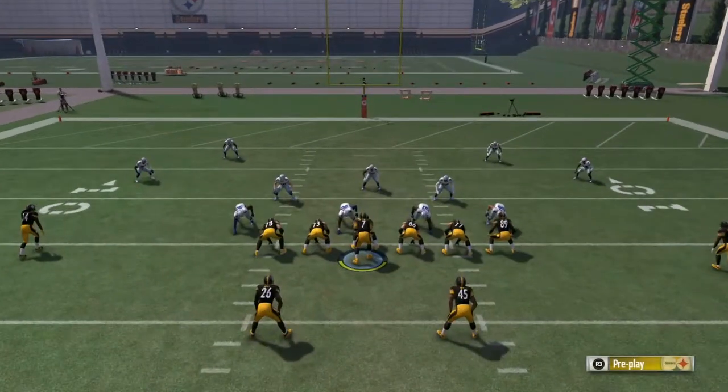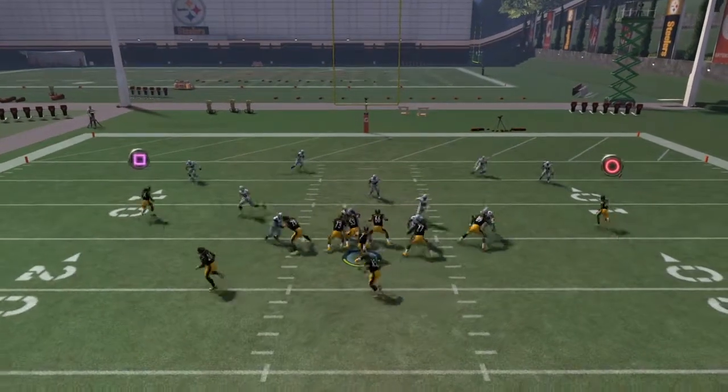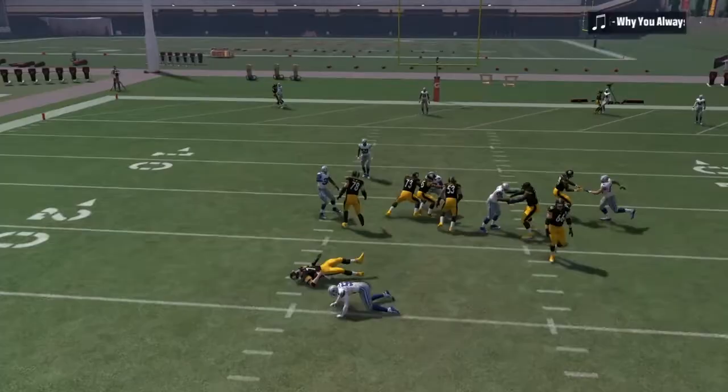Without further ado, attempt number one — fake spike touchdown pass. Here we go. And that is a fantastic start.